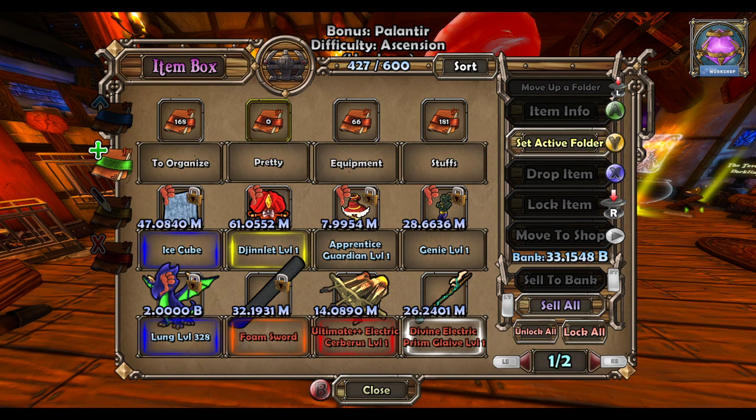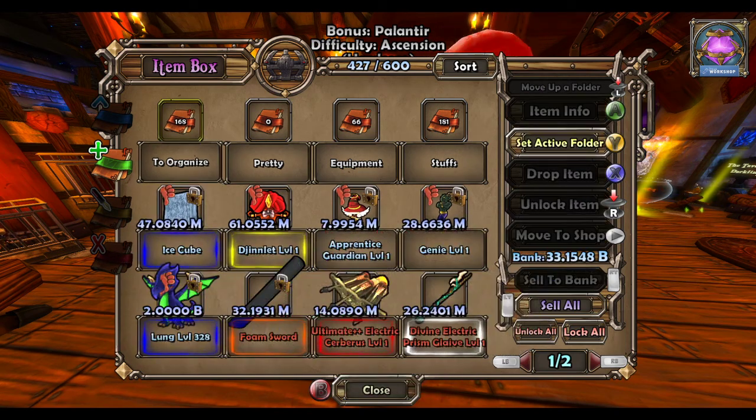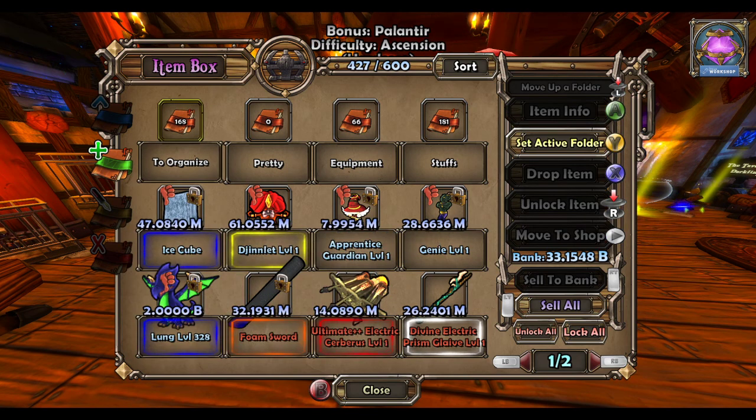For trading: if you press Control T, it adds your full page of eight items into the trade at once. You can also hold Control and drag one item into a folder, and it will actually move all eight items in that page into the folder at once.